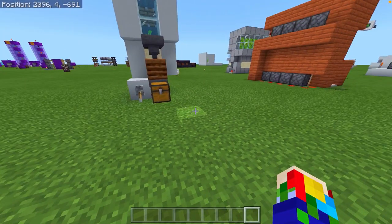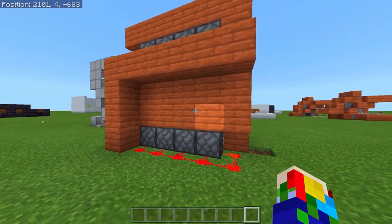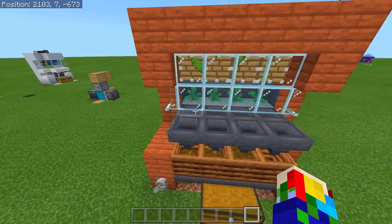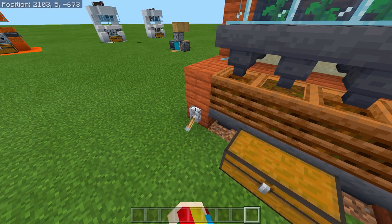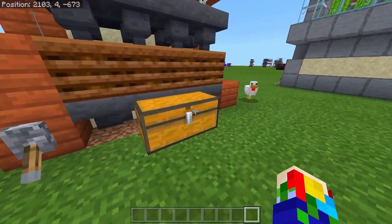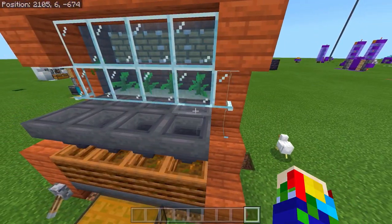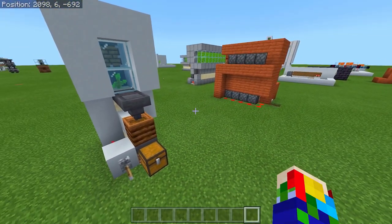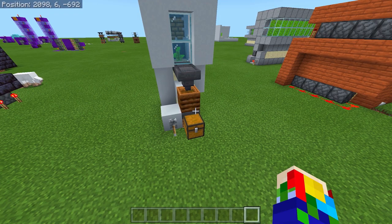First things first: you need to make sure this build is within one chunk, because if it crosses a chunk boundary the sand's going to fall down and you won't get the zero tick kelp. If I flick this switch you can see every tick is producing kelp off each plant. This is a glitch and sometimes it does break — all you need to do is replace the sand and make sure no sand has fallen below through this gap; this gap needs to be clear. To find chunk boundaries you can go to chunkbase.com, enter your seed, and it'll show you the coordinates for each chunk in your area.